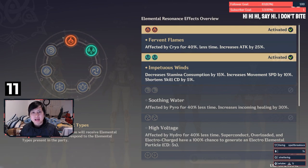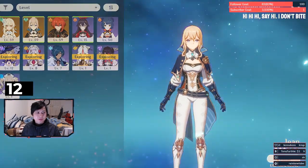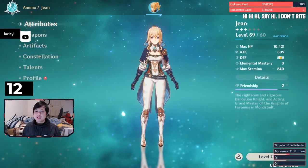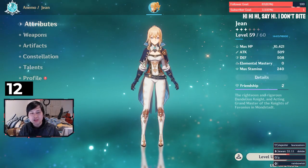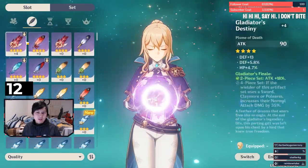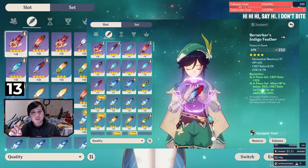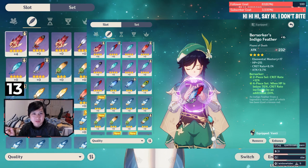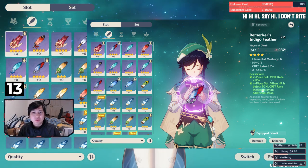Tip 2: Upgrade your 3 and 4-star artifacts and weapons for massive stat gains. The attack stat is quite low in this game — Jean only has 509 attack. Early to mid-game, flat attack is going to be way more impactful on your characters. If you look at feather artifacts, a plus-16 4-star feather will have 232 attack. I haven't done it because I'm clearing content fine for now, but when I hit that wall I'll make sure my DPS characters get that extra 232 attack.